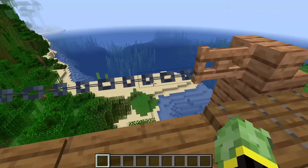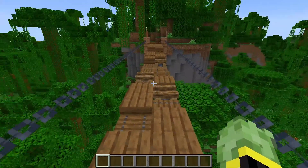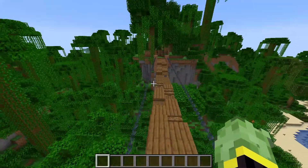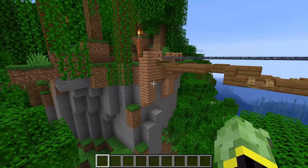We also incorporate the new horizontal chains added in 1.16.2 — these just attach to fence gates hooked onto the sides, as shown here.